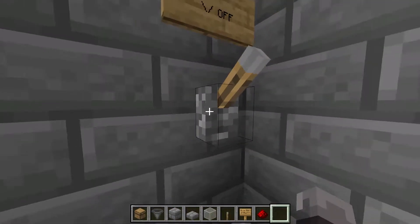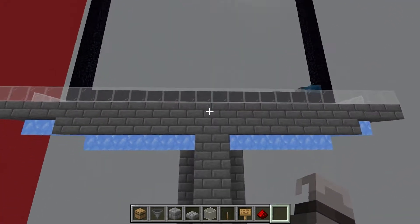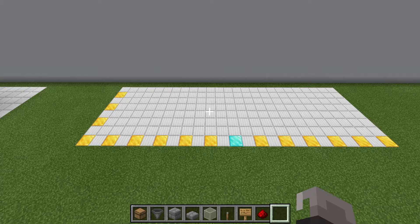Now if we switch on this farm, the portal will turn on and off. Meanwhile there are zombified piglins spawning that we transport down to the chute and let fall to their death. The farm dimensions are 51 blocks high, 25 blocks wide and 8 blocks deep. All the materials we need are listed in the description below, separated into parts of the farm with a total tally below that.